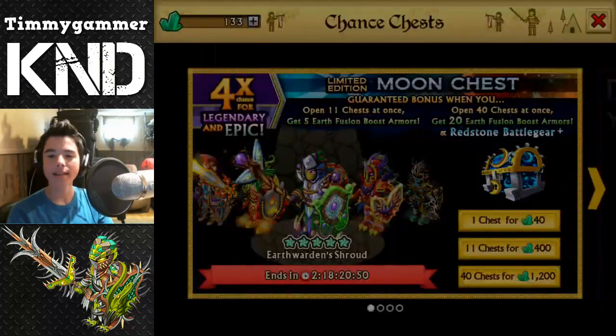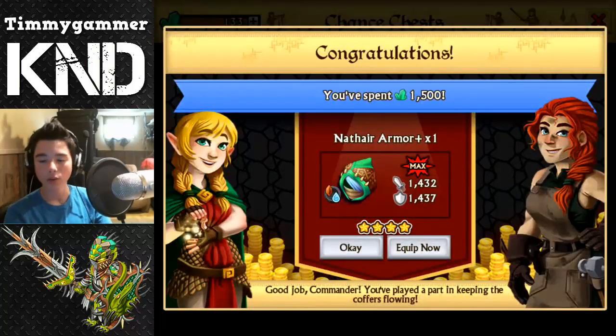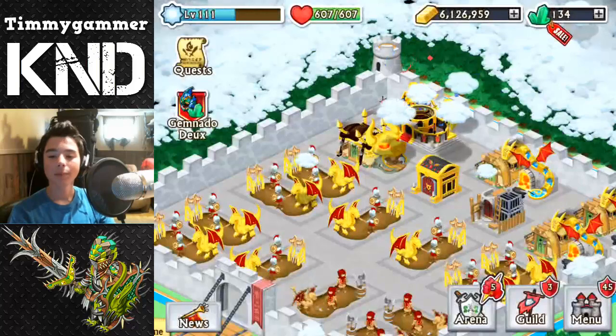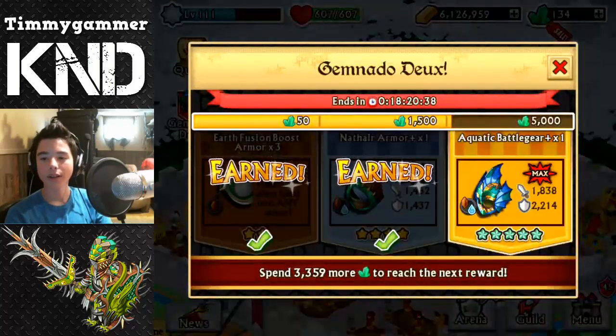Barbarian rating gear — oh yeah, I really love the look of this one. 20 fugitives — we spent 1500 gems. We got the nine in air plus version — wow, that's freaking awesome!